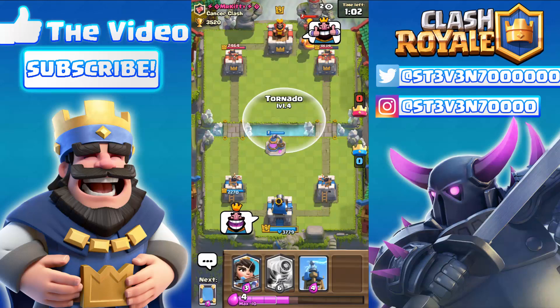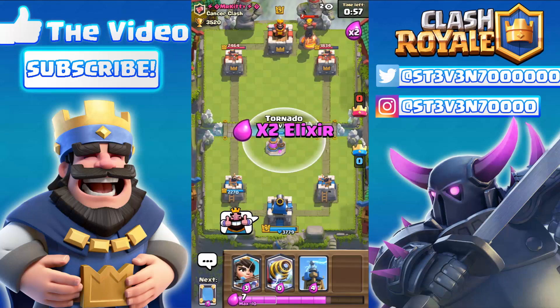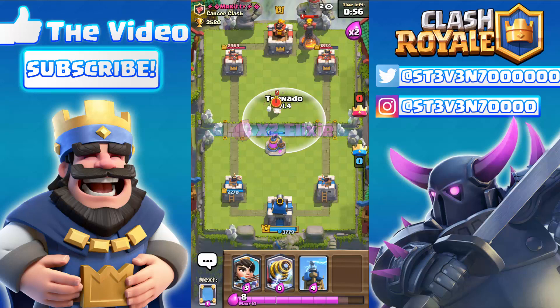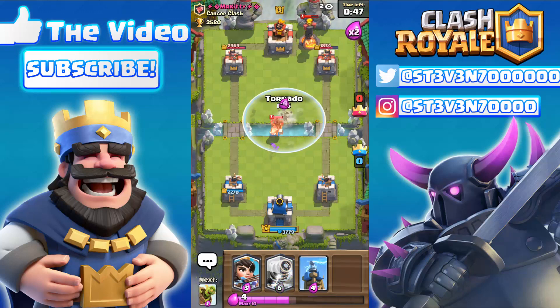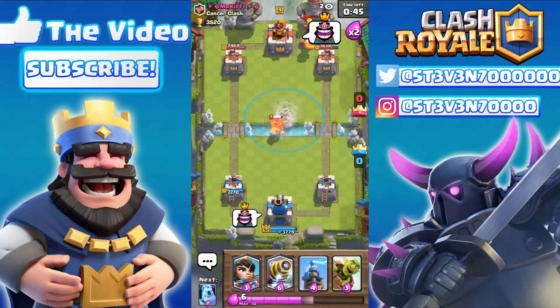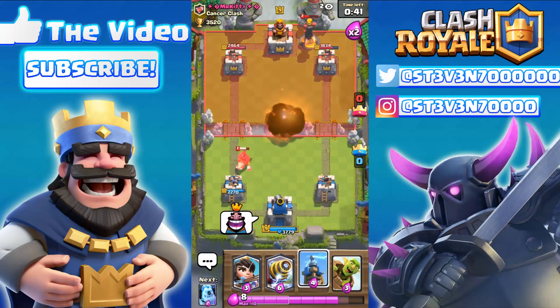Here comes the tornado right after the Hog Rider is dropped. I'm keeping my finger right above the Elixir Pump so we can actually see its HP. If it goes down to one HP I can finally tornado that Hog Rider — and that was a perfect tornado right there!